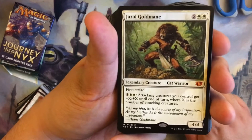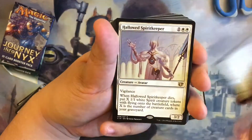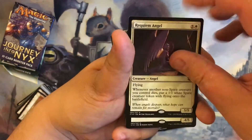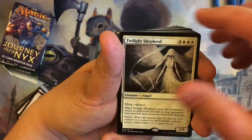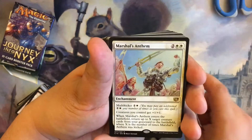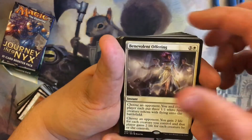First mythic we have: Jazal Goldmane, Kemba's Regent, Containment Priest, Grand Abolisher, Mentor of the Meek, Hallowed Spiritkeeper, Silver Blade Paladin, Angelic Field Marshal, Geist-Honored Monk, Requiem Angel, Darksteel Valkyrie, Sun Titan, Sunblast Angel, Twilight Shepherd, Angel of the Dire Hour, Serra's Avenger, Armistice, Mobilization, Sacred Mesa, Marshal's Anthem, Cathars' Crusade — amazing card in my token deck — True Conviction, Oblation, Benevolent Offering.